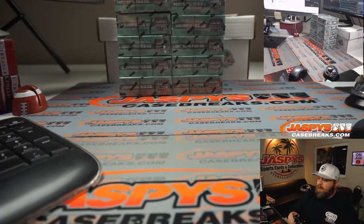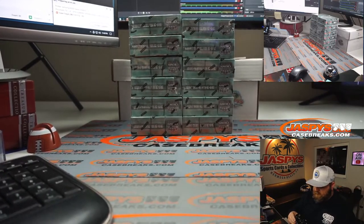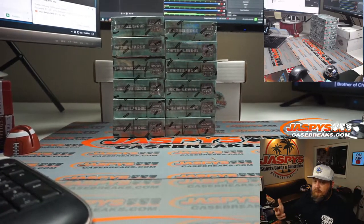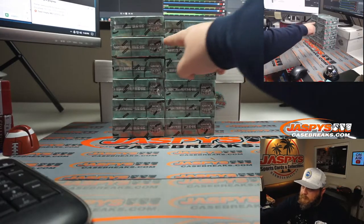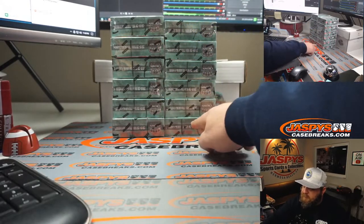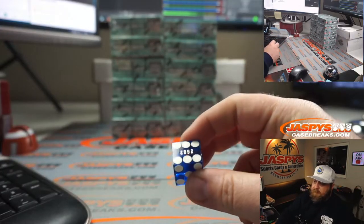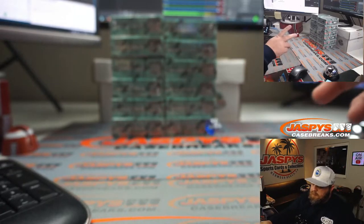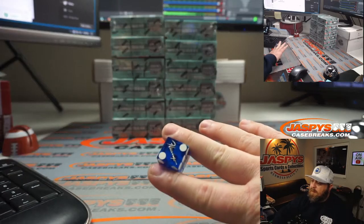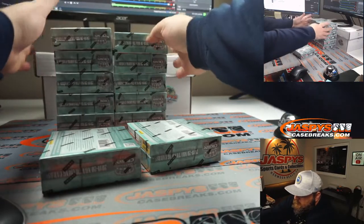Here are the boxes left over from this case — you can see they all have a little slash on them to show they're all from the same case. It's a two box break, so we're going to go straight across: one, two, three, four, five, and the bottom boxes will be six. The remaining ten boxes will be for the other two box breaks.